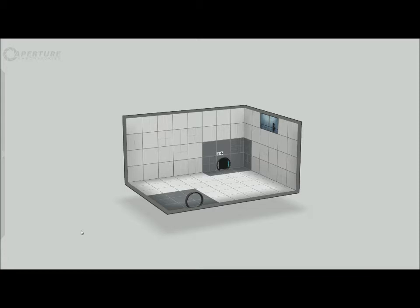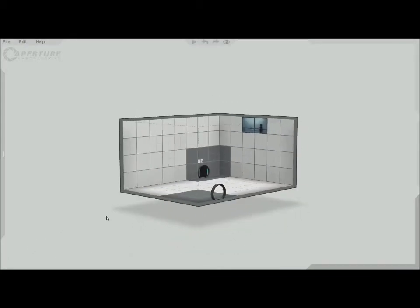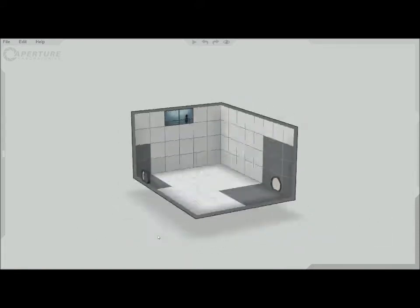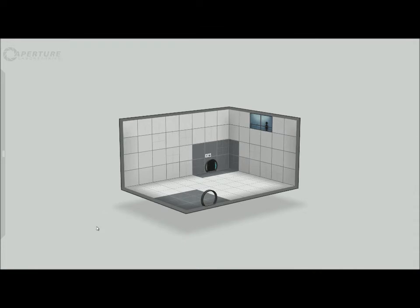Now you might be wondering, how is this a map editor? This is some 2D/3D box of a Portal 2 test chamber. Well, this is your map editor — a 2D/3D box where you can add stuff and make your own cool custom maps and put them onto Steam Workshop. So today, I'm going to get you familiarized with the basics of it.